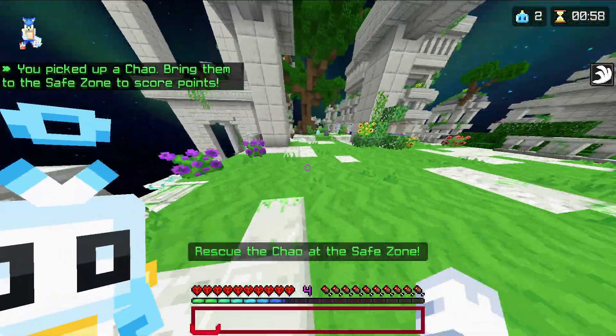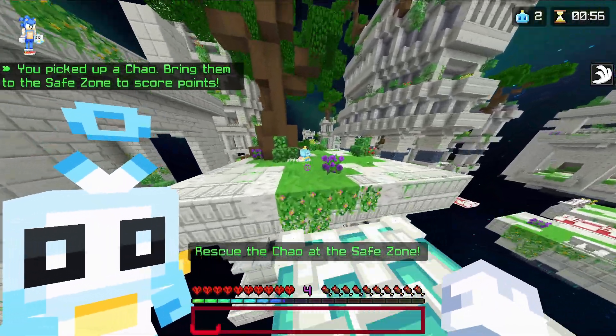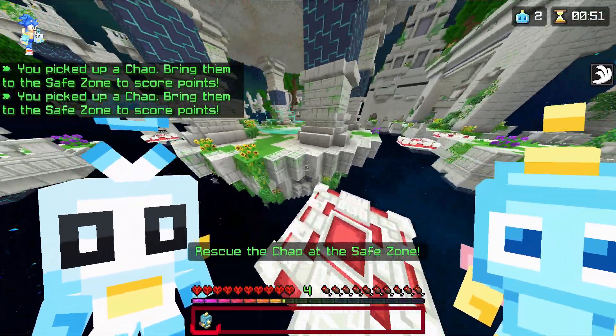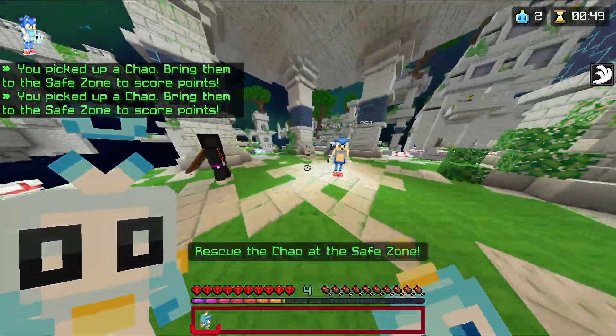They just break your way to get there, and then you're reset. So yeah, if you die, you're pretty much reset with your Chao that you currently had.